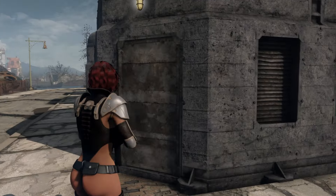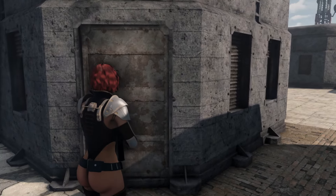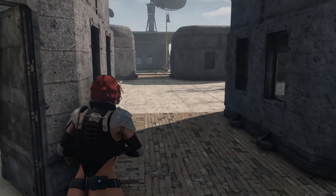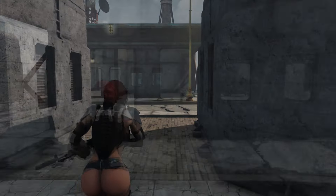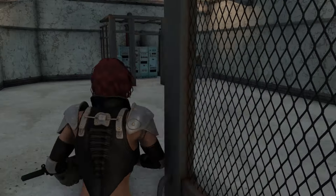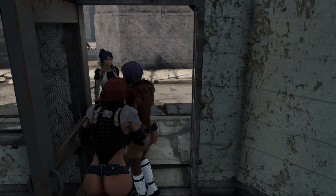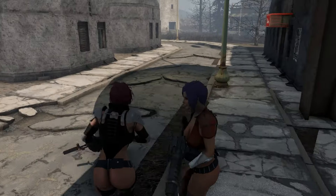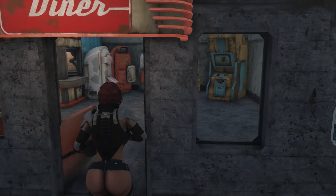several barracks, an HQ, a diner, a motor pool, a lighthouse, and a pretty nice house that can be turned into a player home. Despite all that it is still pretty bare bones and clean, but if you're building a settlement this is not a bad thing. Except for scrapping a few oddball things it was pretty neat, so I was able to turn it into a respectable settlement in just an hour or so.